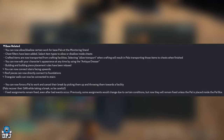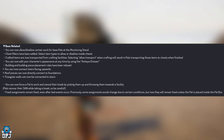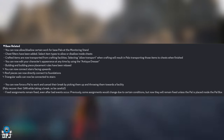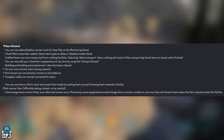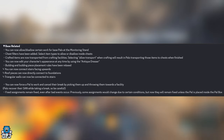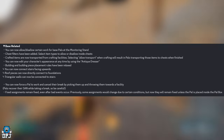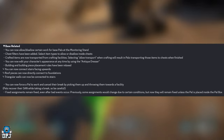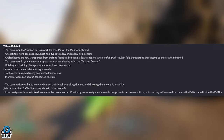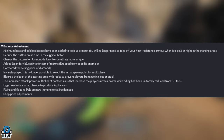Triangular walls can now be connected to stairs. You can now force a Pal to work and cancel their break by picking them up and throwing them toward a facility — though be careful as they do recover. Fixed assignments now remain fixed even after bad events occur — previously assignments would change under certain conditions, but now they remain unless the Pal is placed in the Pal Box. This should fix the issue of Pals changing assignments after logging off and back in.